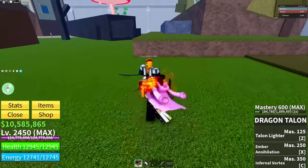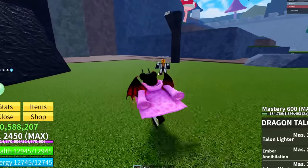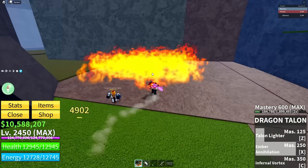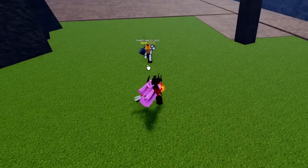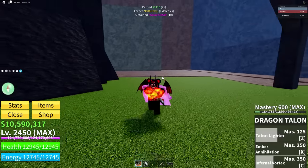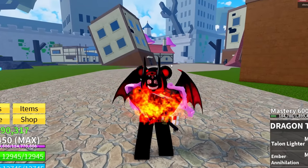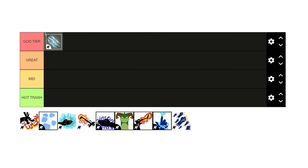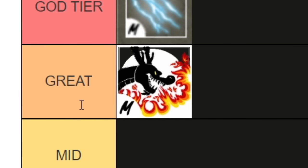Let's test out Dragon Talon's damage. 18k damage just from two full sets of swings. The Z ability is called Talon Lighter — great crowd control. The X ability applies burn damage to enemies. The C ability is the Infernal Vortex, which looks really good. This is honestly a really good fighting style, and it's the evolved version of the Dragon fighting style. Personally, I don't know how to do combos with it, so Dragon Talon goes into Great tier.